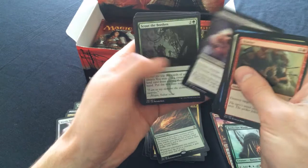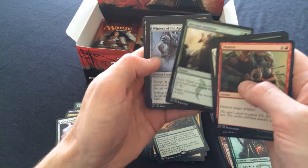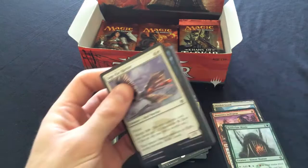Duneblast - I love this card, I went nuts over it, I love the artwork, I love everything about it. I've become immense. And Master of Pearls. The rares aren't so great anymore - where has our luck gone?